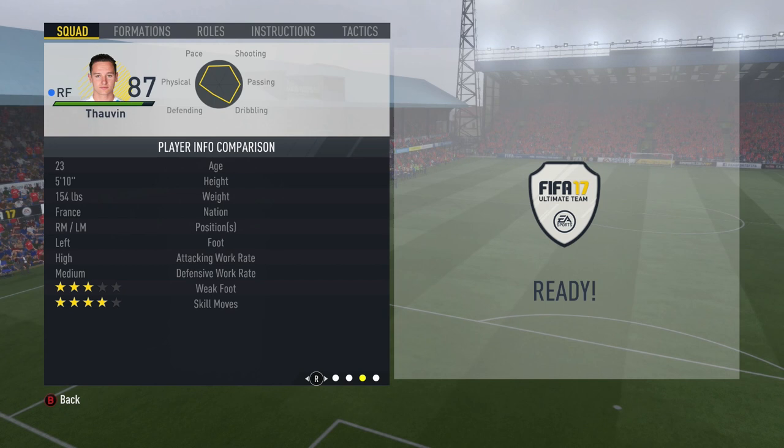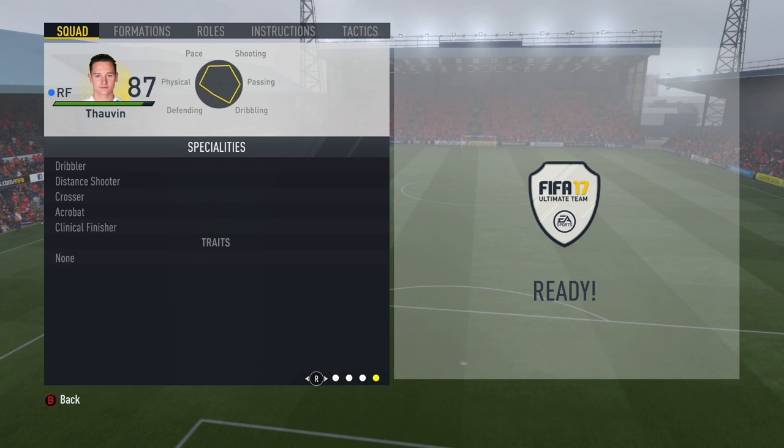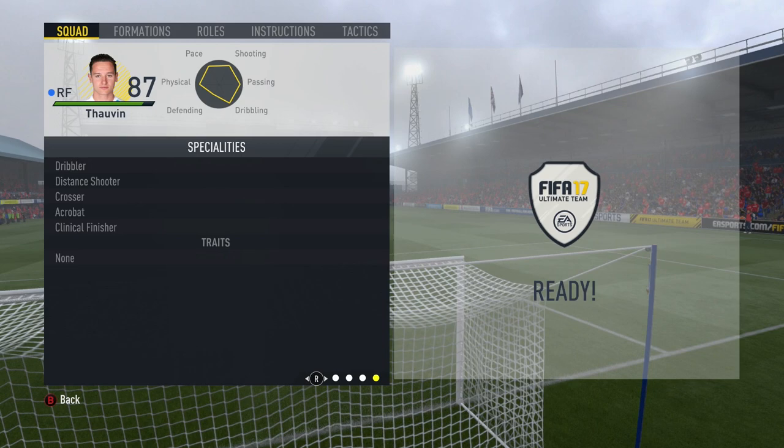High/medium work rates which I love. His left foot is his strong foot and he plays on the right, which I really like. He's got three-star weak foot and four-star skills, which is pretty decent, as well as specialities: dribbler, distant shooter, crosser, acrobat, and clinical finisher — which just make him one hell of a card. So let's get into the main block of the review.